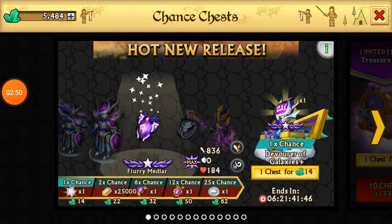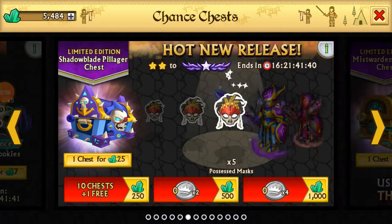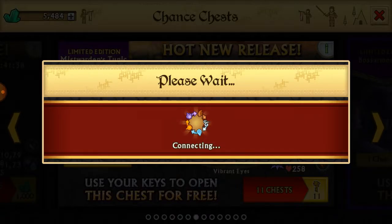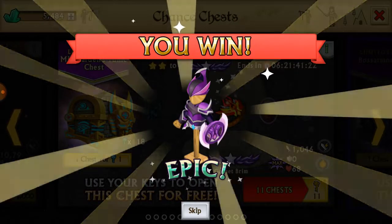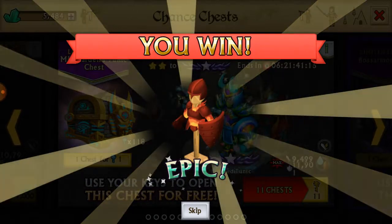Let me go ahead and move this because it's going to be in the way. On one of my accounts I opened like 22 keys and instantly got the fire/earth armor — that was before this one though. We're going to go ahead and do the slow reveal because honestly I enjoy it. I like doing it slow because it's more interesting — you see the set pop up and it's awesome. It's like bam, there it is. I really hate how it spams 'epic' like that's so good — it's not really.